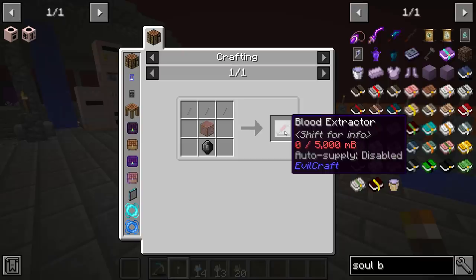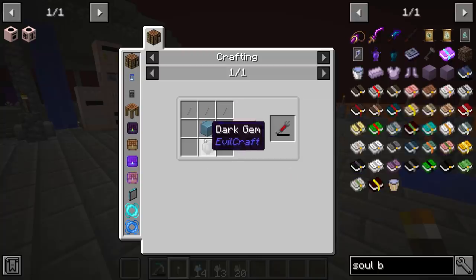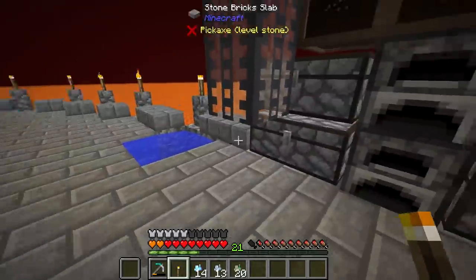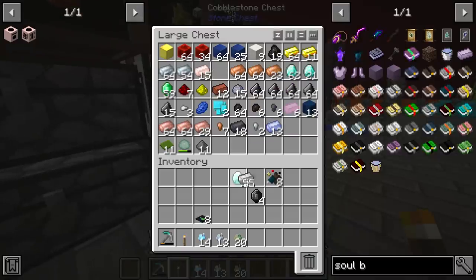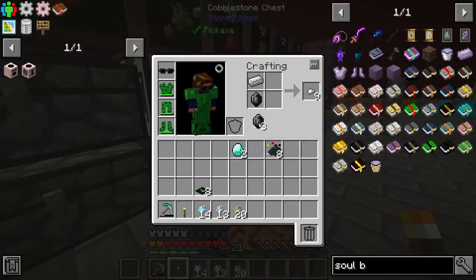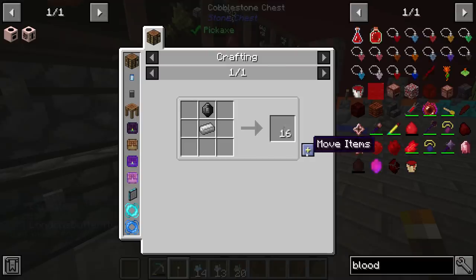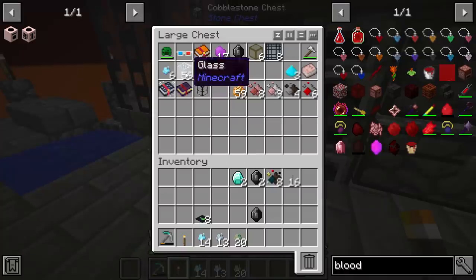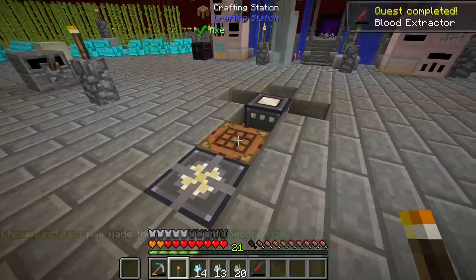This is a blood extractor which it recommends using — hold in your inventory while slaying mobs. We probably want to go ahead and make this. We're going to need some kind of glass and spikes. Spikes require dark gems. Luckily we should have just enough dark gems. So before we start killing some spiders, let's go ahead and make some spikes.